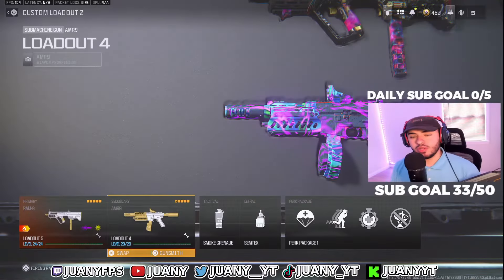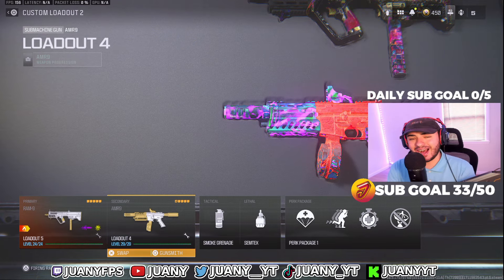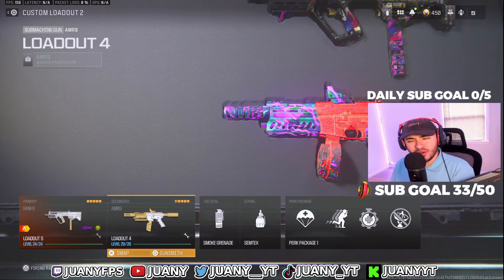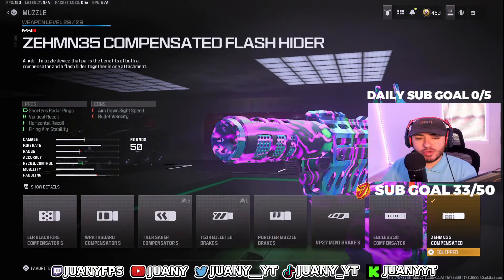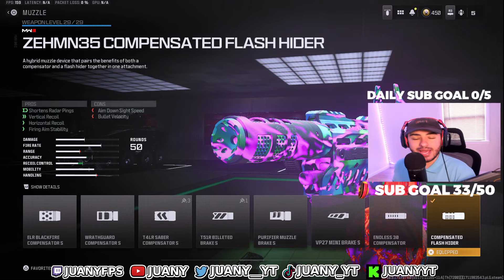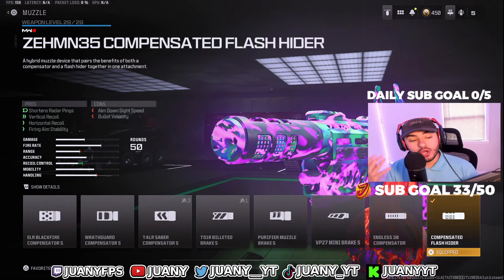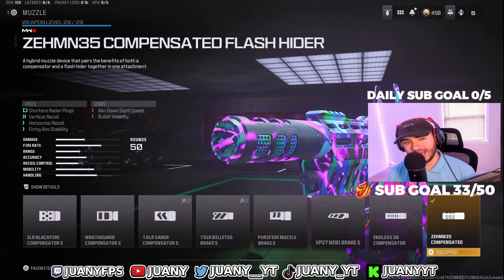On to loadout number 4 — we got the AMR 9. This is a really good SMG that I feel is highly underrated. Starting with the first attachment, we got the Zen 35 Compensated Flash Hider. This is really good for staying off the radar when shooting — you get a nice suppressor effect, and it helps with vertical and horizontal recoil control as well.